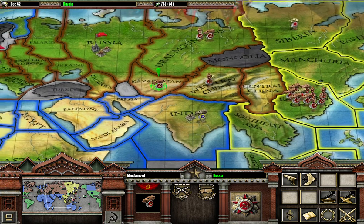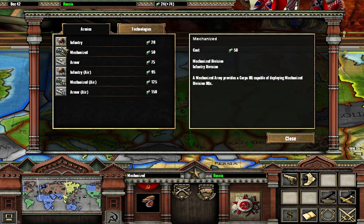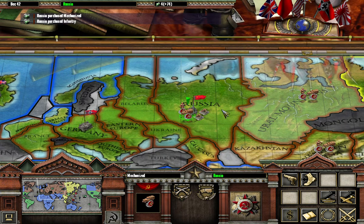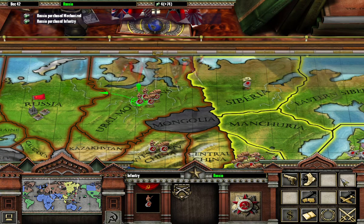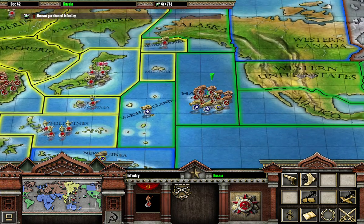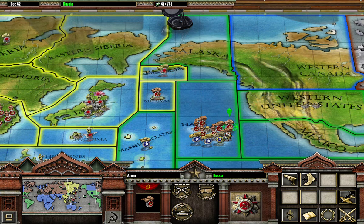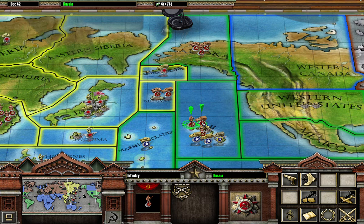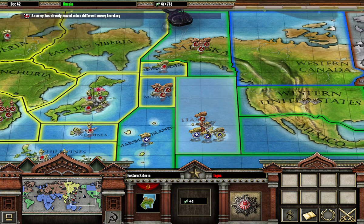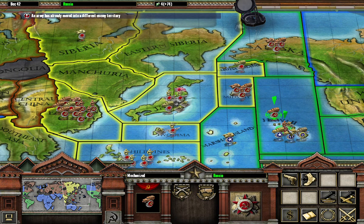We can move these guys into western China and I'll get another mechanized and another infantry and move them into the Ural Mountains to deter that tank. I also want to move some troops into Alaska because I don't want that mechanized advancing anymore. Then we'll take out eastern Siberia and do a two-pronged attack on the tank up here, combining our forces for that final large attack.